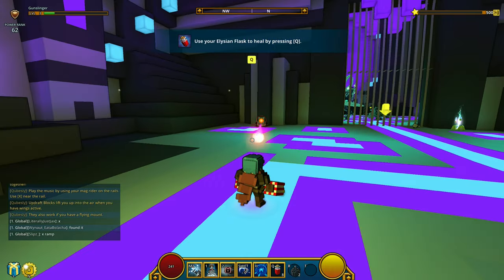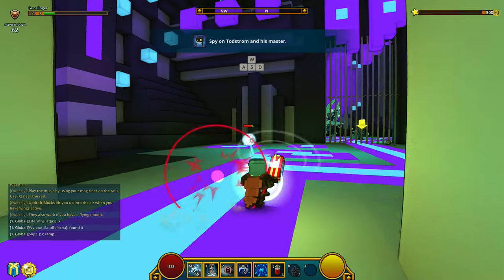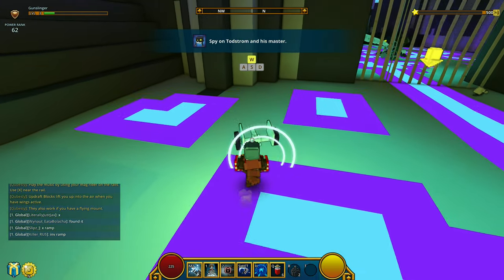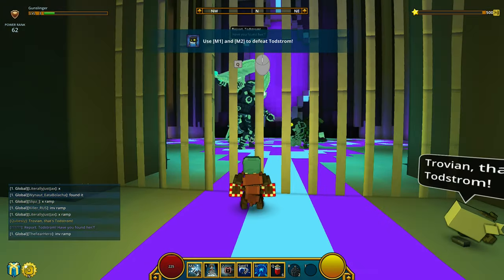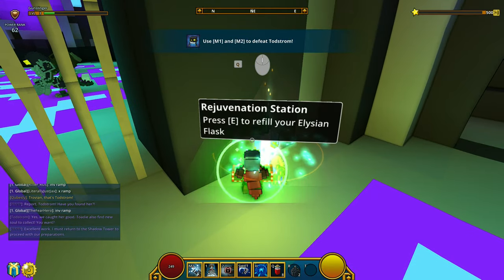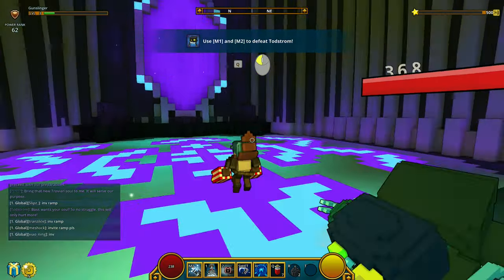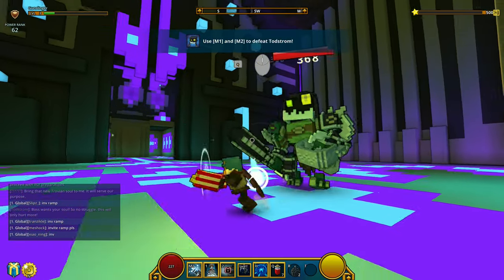I need to fight somebody here that I can't defeat. I need to press Q — attack this one from afar. We got it. Spy on Todstrom — we're gonna spy on the enemies. Use M1 and M2 to defeat the guy. There's a Rejuvenation Station — that's the heal. We're still spying. I forgot — dodge is Shift.